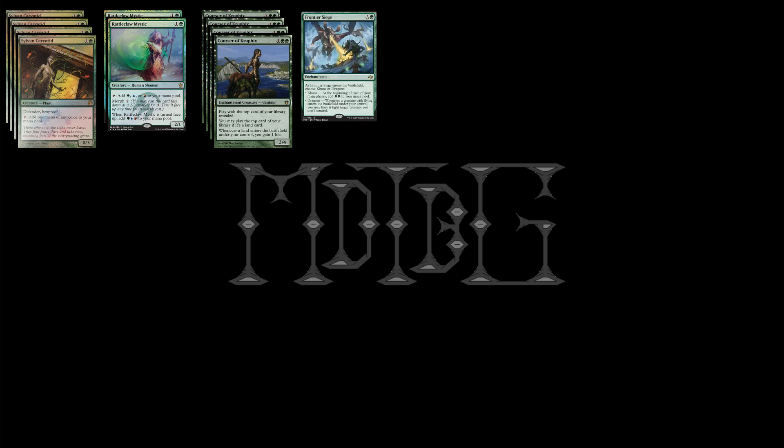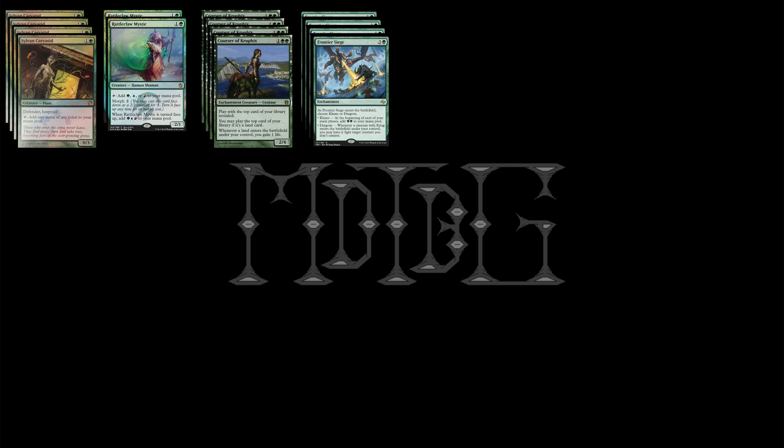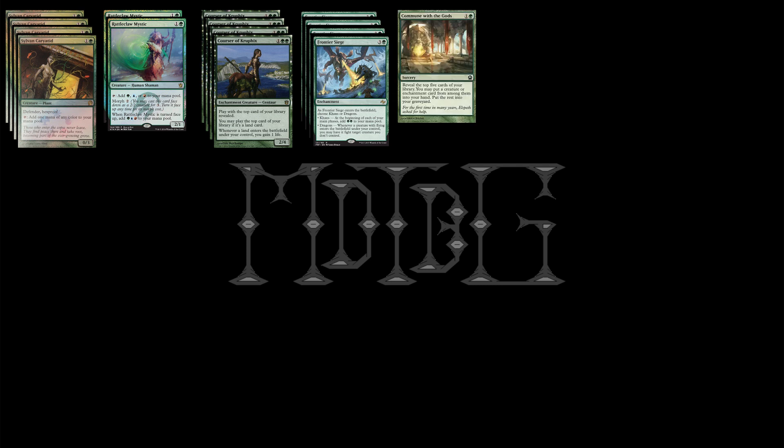Next up, we have Frontier Siege. We're trying to get up to a ton of mana, so Frontier Siege will also help with that. We're going to run that as a four-of, and then move on to Commune with the Gods. This card is great for pulling out Coursers and Frontier Sieges in the early game. It can also pull into our ramp if we just don't get any ramp, so we're going to run four of those.